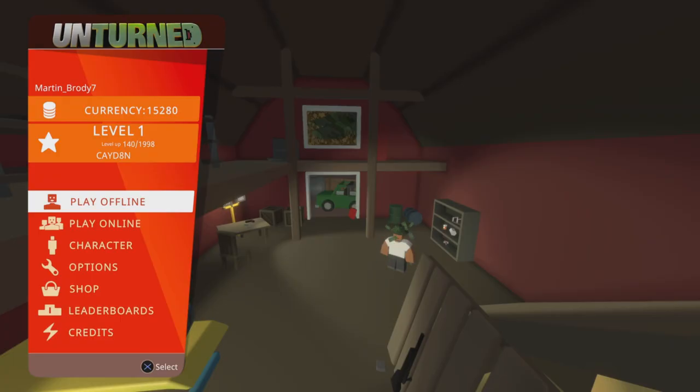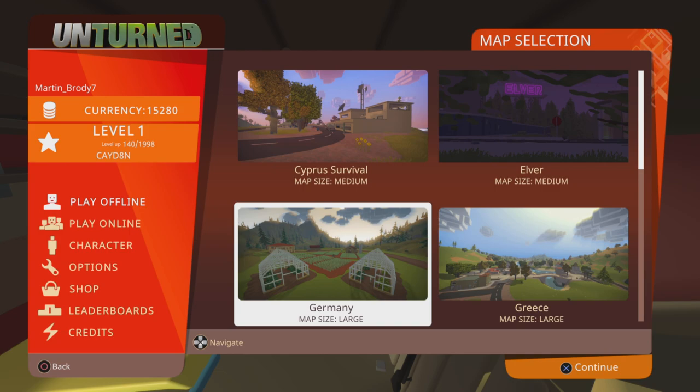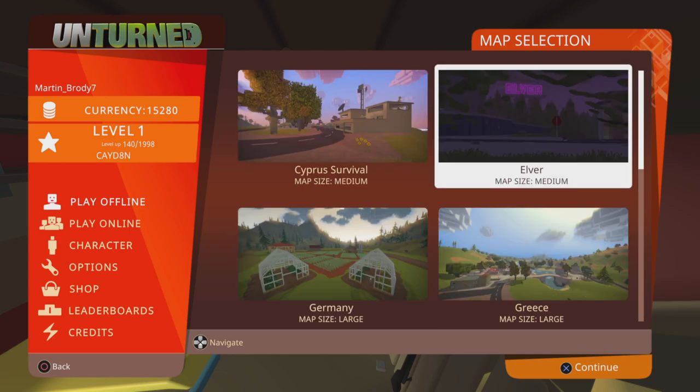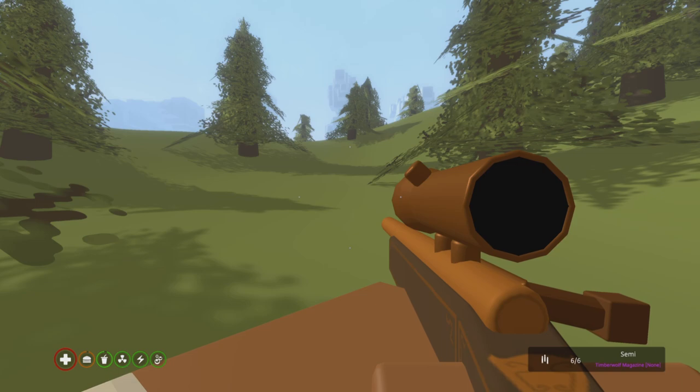In this update, many bugs were fixed and a new map was added. The UI text was changed, which is pretty cool — it doesn't affect gameplay, but they just changed it. Oliver has also finally been added after two months of waiting.